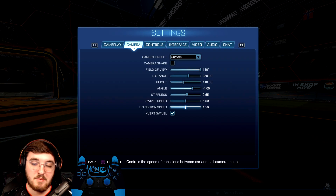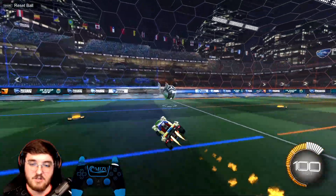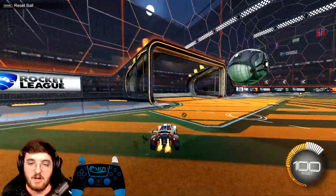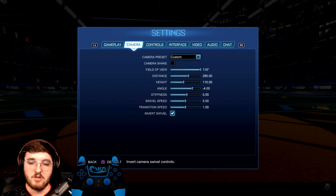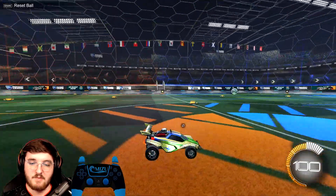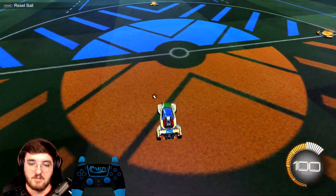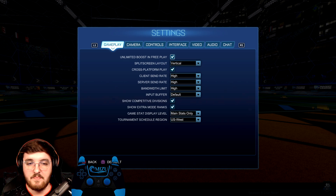Transition speed — people mess this up all the time. Definitely don't have it set to 1 because that's super slow. Transition speed is how long it takes to switch from ball cam to car cam and for the camera to fully transition between the two. I definitely recommend increasing it. Invert swivel essentially means if you push up on your stick, you'll look down instead of up. I personally like it on inverted — so if I push down I see up, and if I push up I see down. That's just preference, but it's what I have set.